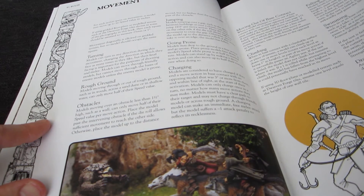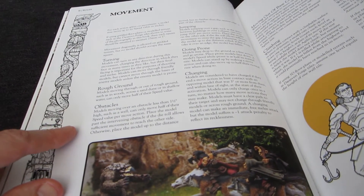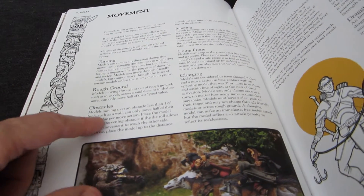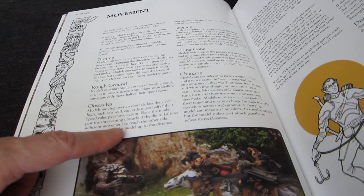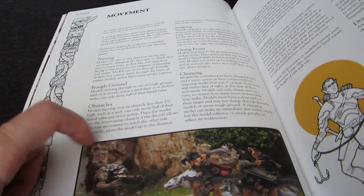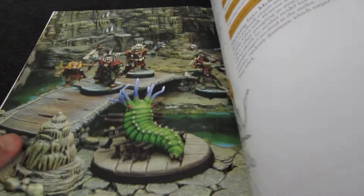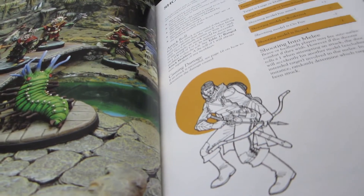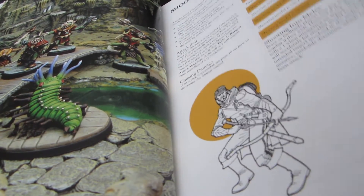Movement is nothing special. One of the few real typos I found is in the movement rules, where it talks about obstacles — there's a sentence mentioning a die roll, but the rest of the rules don't actually mention any die rolls for that. I think they got confused with the jumping rules, but it's easy enough to figure out. All die rolls are on d6s, by the way.